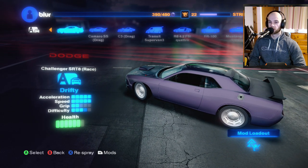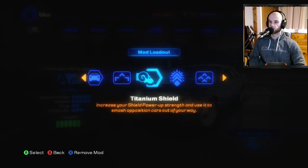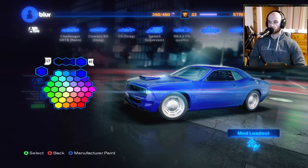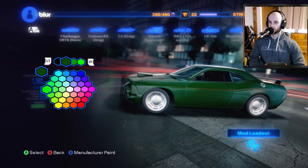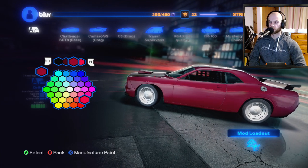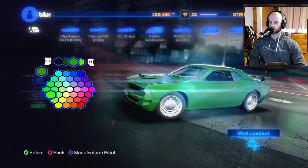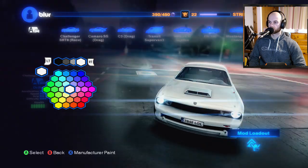A new mod we unlocked fires off all three bolt power-ups at once, but I'm still thinking the Nitro one is better for winning races. The colour customisation doesn't look particularly nice — I say this every episode, I'm not a fan of it. Online it was a lot better with loads of different colours to pick from. I don't know why it doesn't have that many here. Let's just go white — how boring.